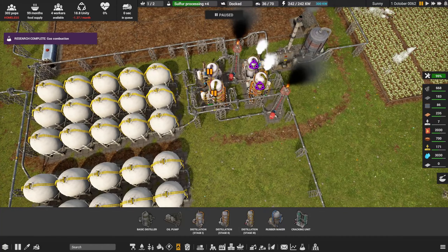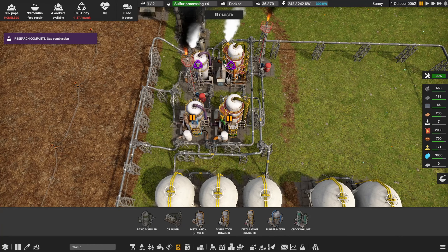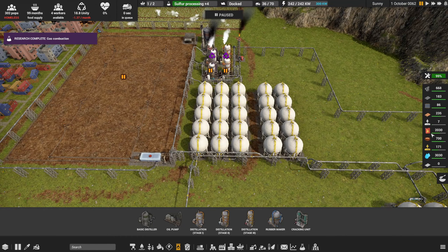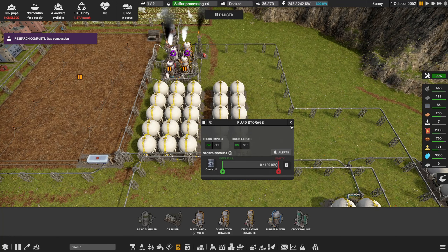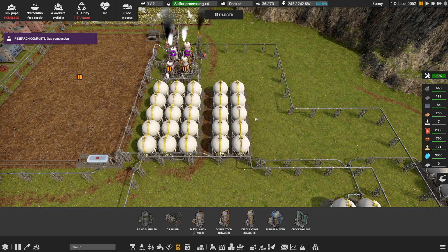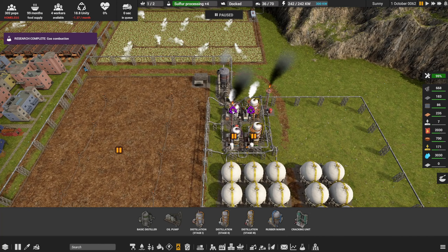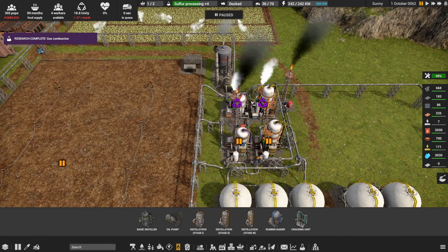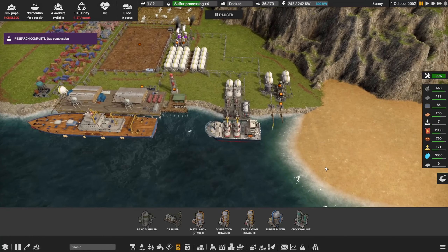Again, just a mirror setup. I've only been running one set and I've got them both on a boost. If you look at the right side of the screen, we've got over 2000 diesel - we're doing really well. This set of tanks here is just for the incoming crude oil. The last three tanks were full and then I put the distillers on a boost, just trying to work through this backlog of crude oil while we have the unity available.